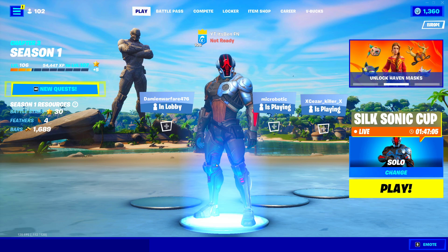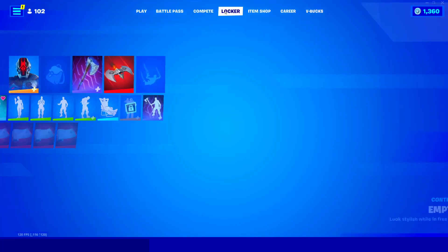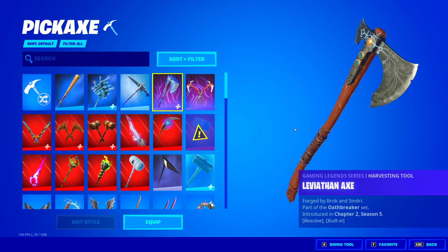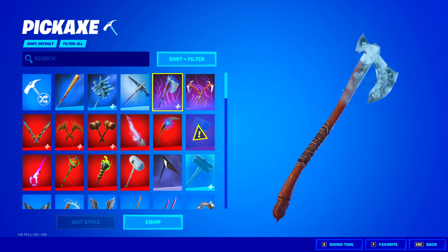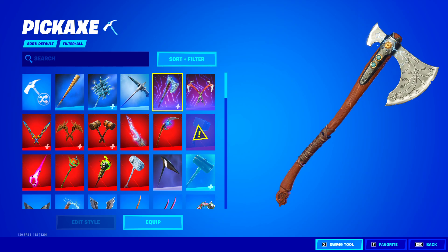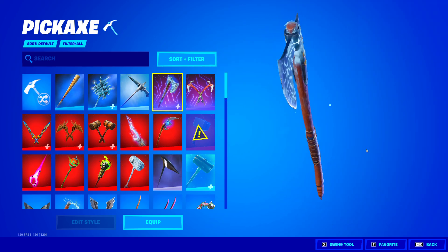The Leviathan Axe Pickaxe, if you didn't know, hasn't been in the Item Shop for literally like 300 days plus. It is the Gaming Legends Series Pickaxe and it is part of the Oathbreaker set. Obviously, this is a Kratos Pickaxe, so it's literally Kratos' Pickaxe. And basically, this is pretty much the Leviathan Axe in my locker.